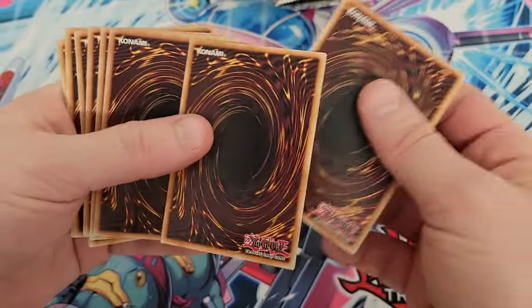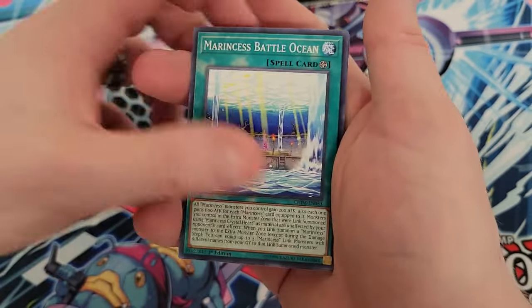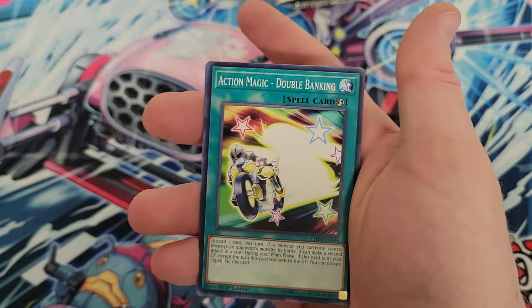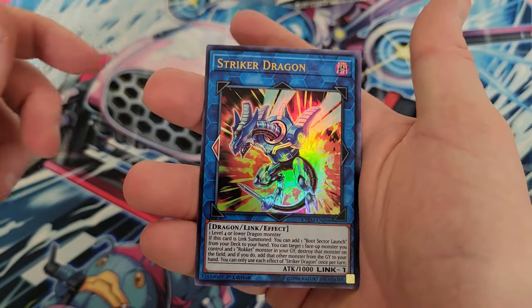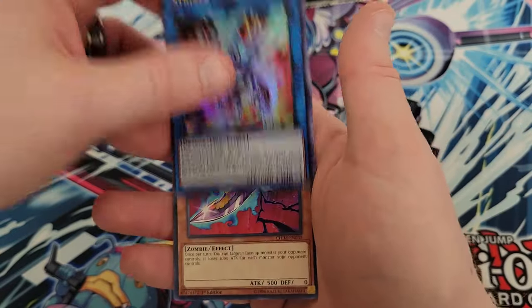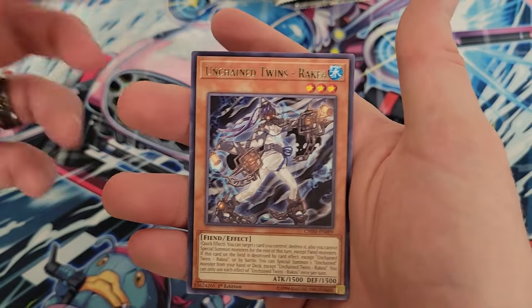We'll do the pack trick one more time for the meme — three, and then we swap. World Legacy World Key, Marincest Battle Ocean, Marincest Wonder Heart, Infinitrak Brutal Dozer, Action Magic Double Banking, Prim Mineral, Mead Strong, Man Strong, and then Striker Dragon as an Ultra Rare. That's at least a good pull — glad we got something. Then Bayonetta the Baneful Barrel and Unchained Trends Rekia.